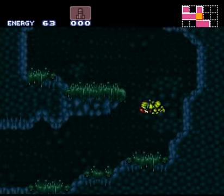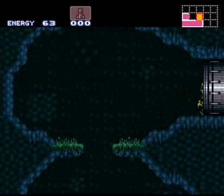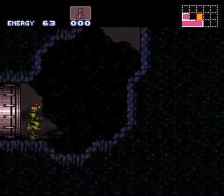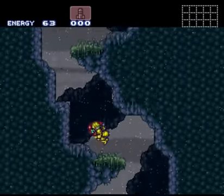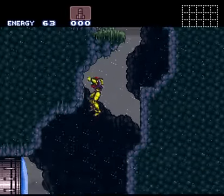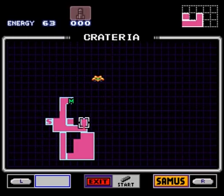The guys who made Metroid Fusion tried to cut out sequence breaking almost entirely. They had the computer — Adam Malkovich or whatever — lead you around. This is weird because Crateria doesn't have a... obviously this map needs some work. You go in this door and then you're way over here. Apparently that's the map station.